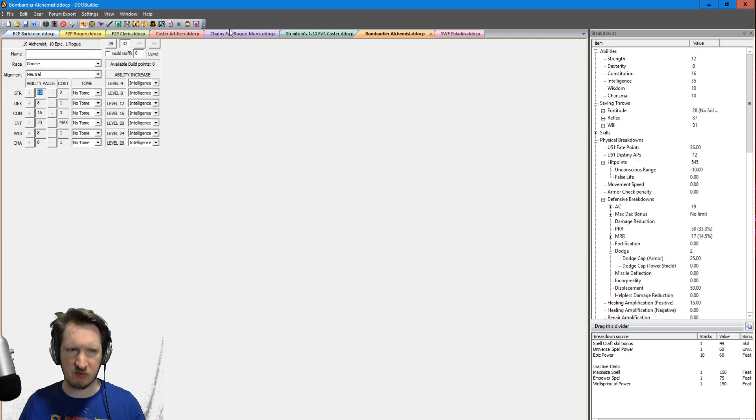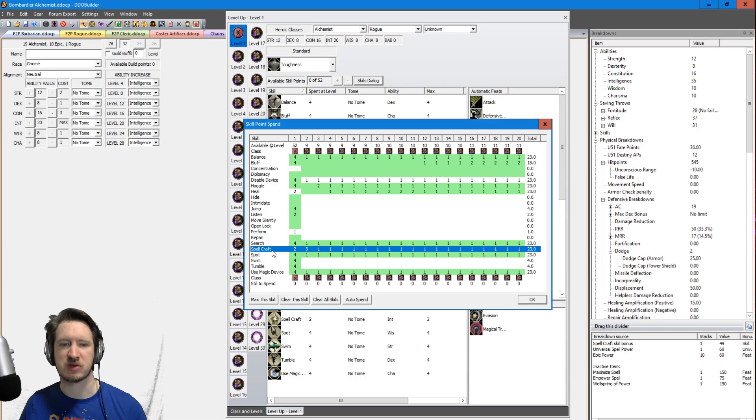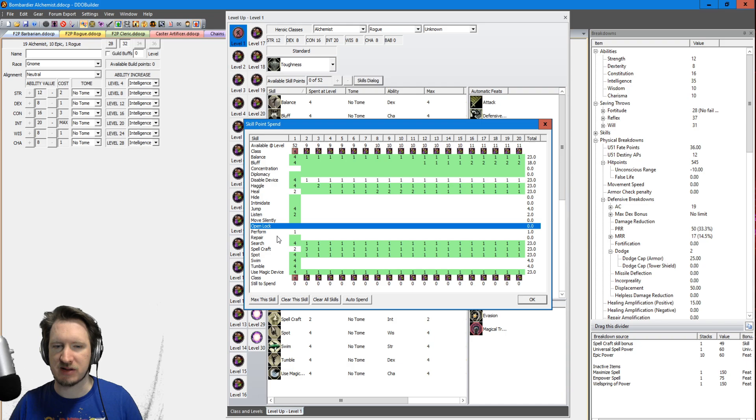For skills, your first level is Rogue so you max out basically every skill in the game. Through Alchemist levels: Search, Spot, and Disable Device — and fortunately Search and Spot are actually Alchemist class skills for some reason. Max Spellcraft for extra damage, Heal for extra healing, and then the other good stuff: Haggle, Balance, Bluff, Use Magic Device — all very powerful. You're not putting any points into Open Lock — your character cannot open locks with a pick, and that's okay. Just cast the spell Melt Lock from Alchemist. The only lock that might matter is inside the House of Death Undone quest in epics, which requires around plus 80 to make — just buy a key, have a friend, or get the key from somewhere else in the quest.